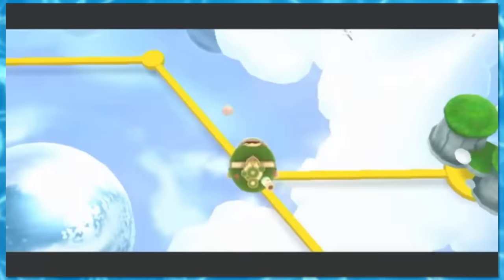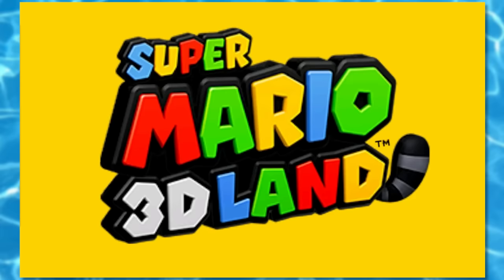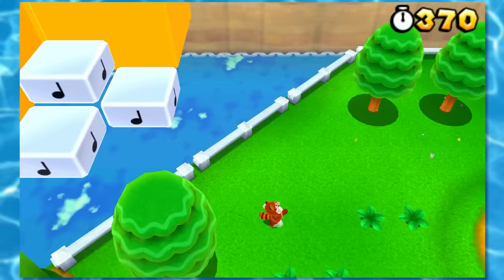Mario Galaxy 2 is a more linear game, and I hate it for that reason, because Fluffy Bluff Galaxy has a part where you have no choice but to take a bath in this water. But hey, there's always Super Mario 3D Land, which is basically God's greatest gift. Let's go!